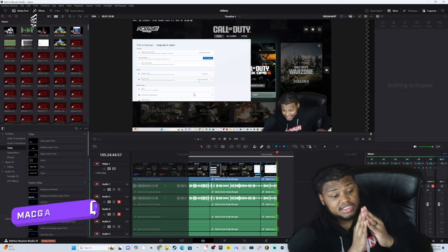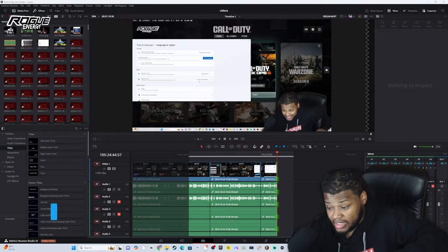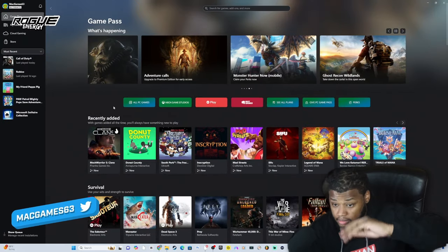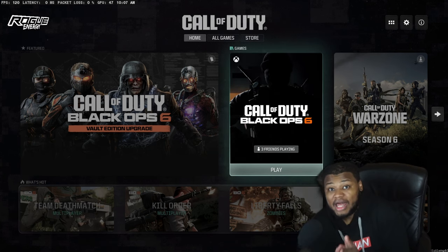Disclaimer: on PC this only works for the Game Pass edition that you get in the Xbox app, so you gotta have Game Pass. I've got Ultimate. If you want to play Black Ops 6 early, this is what you need to do.